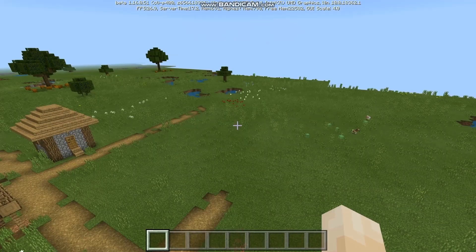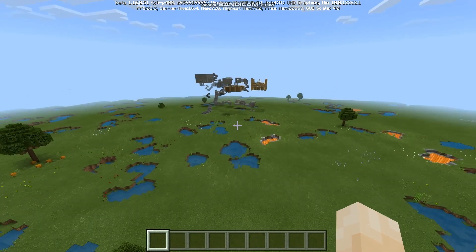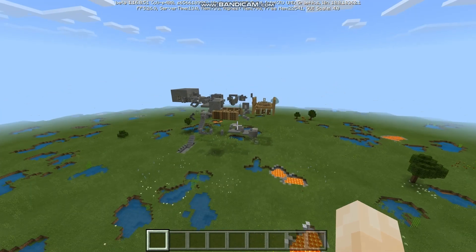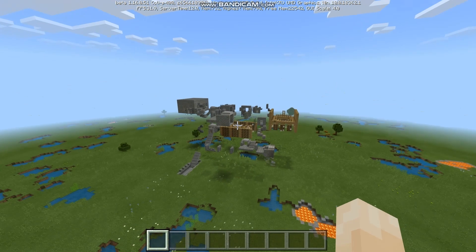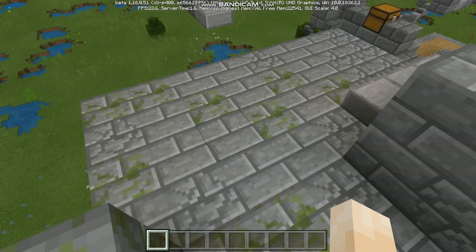As you guys can see, this super flat world has lakes, lava lakes, strongholds, villages, plants, and trees. That is because this is a customized super flat world in Bedrock Edition.